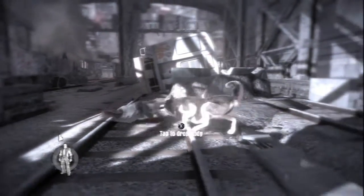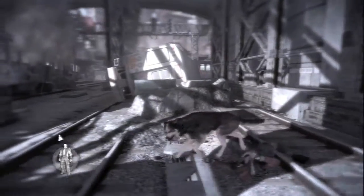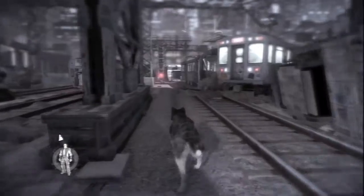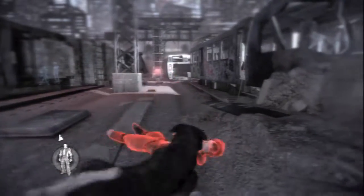After taking out the first guard silently, I hide his body to avoid alerting the others. I will now use a quiet bark to draw the attention of the next bad guy. Notice how his color changed to yellow,